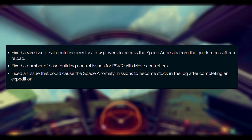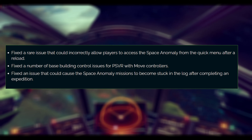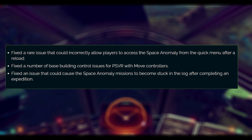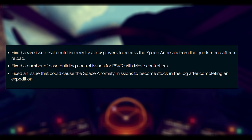Fixed a rare issue that could incorrectly allow players to access the space anomaly from the quick menu after a reload. Fixed a number of base building control issues for PSVR with move controllers. Fixed an issue that could cause the space anomaly emissions to become stuck in the log after completing an expedition.